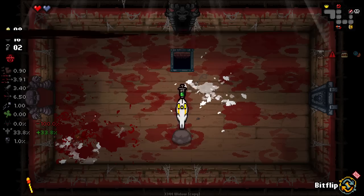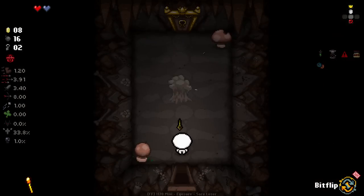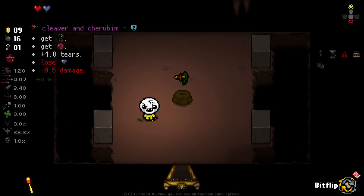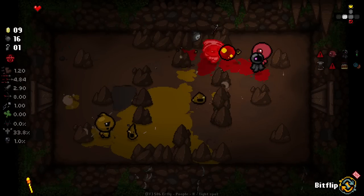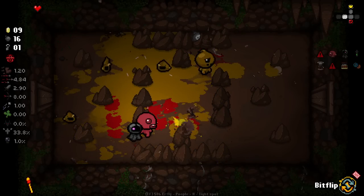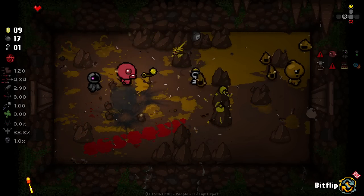That item we're gonna take because it gives us speed, which I think we need right now. Devil deal is definitely a no-go for us. One thing with this character is you can play him like an absolute madman and just flip everything, but I really don't think it's the best way to play him. This is an item I'm perfectly fine to flip - we get two items, we lose a soul heart and some damage. Let's try that out. It's put us in a slightly dangerous spot - I'm out of health.